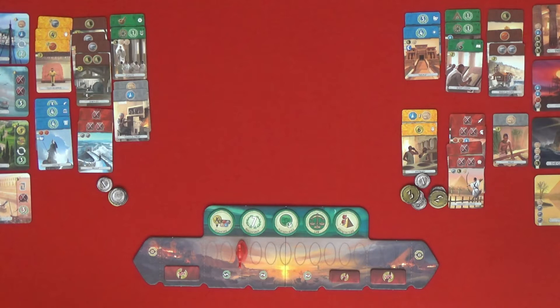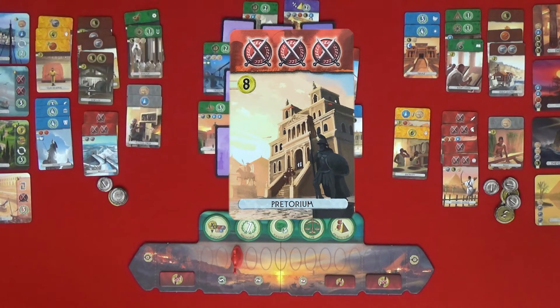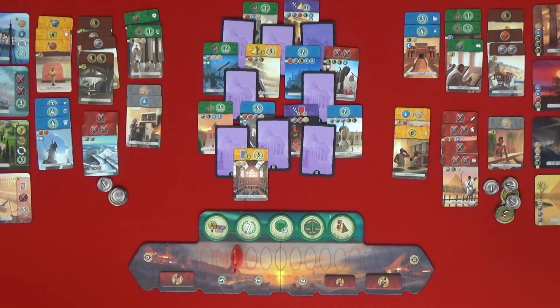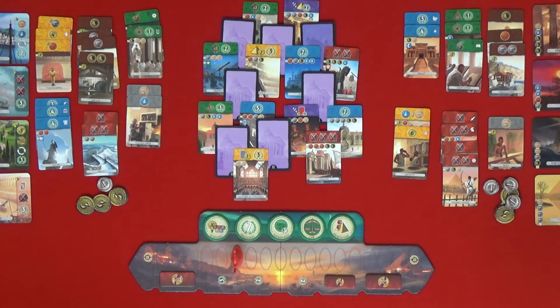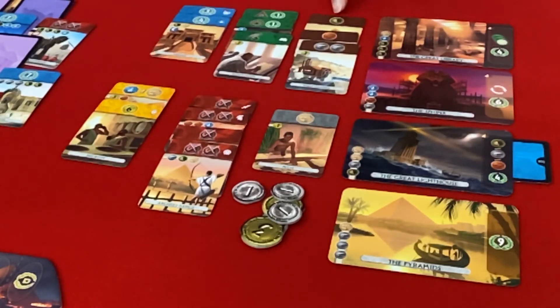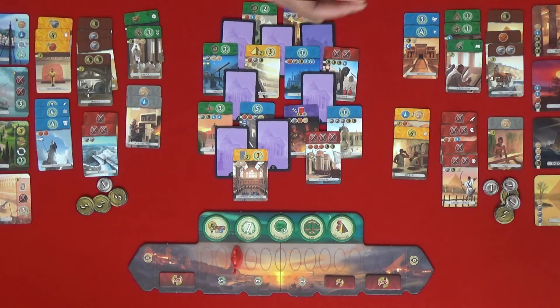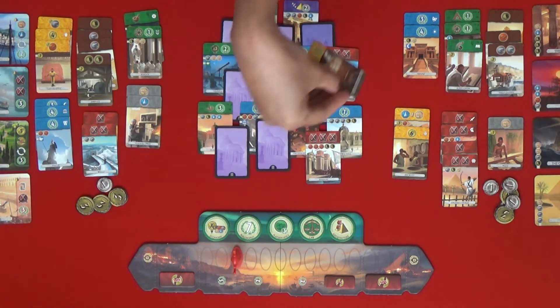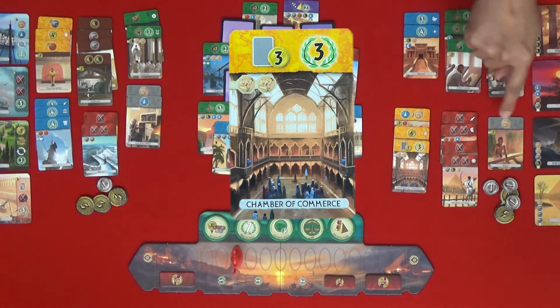Now we shall put out age three. I decide who goes first. Eight money — that's not cheap but you can afford it. I am going to go first and I am going to turn it into money — that gives me five. The wood is very expensive — it costs five for wood. They have two wood production and I have two brick production. I'll have the Chamber of Commerce. That gives you three coins for every one of your grey cards — I have two papyrus so three coins.